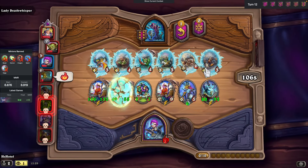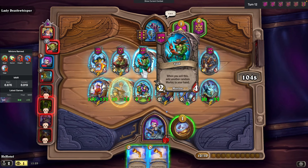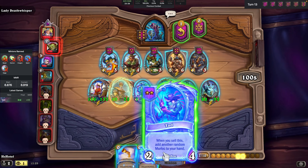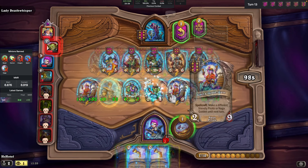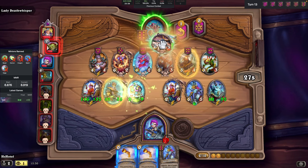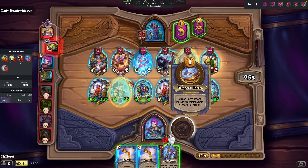Since the remaining opponents are not running undead builds, we can definitely take advantage of minions like Manti Queen and Leroy, who are great at this point in the game. So we purchase them and prepare for the next fight.